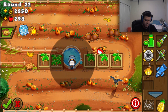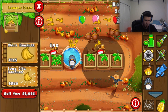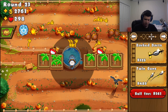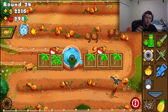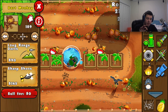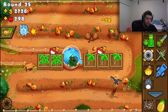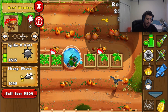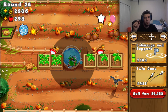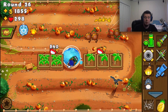Here's a little trick: I'm going to put my sub way in the back right there. Once you get advanced intel — if you have any tower that has the ability to see camos, such as this dart monkey — now this submarine can shoot it. So there you go. Now I have proper camo detection and that will work.